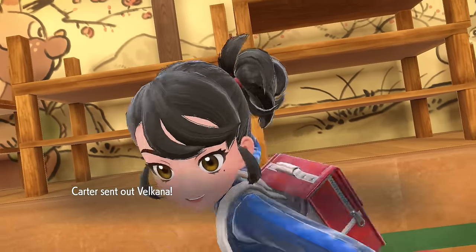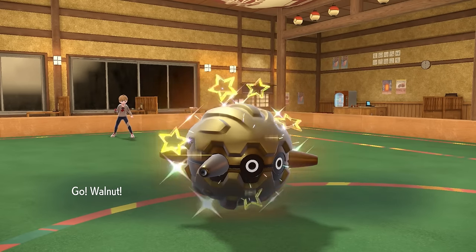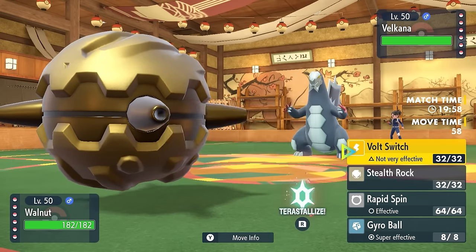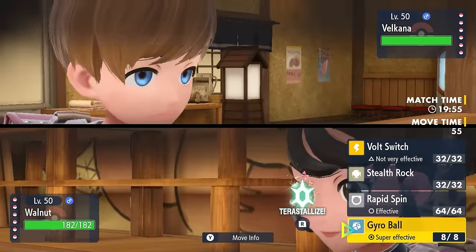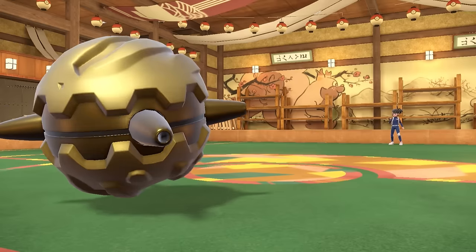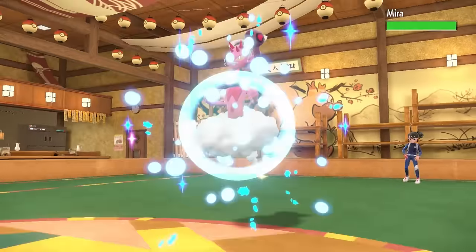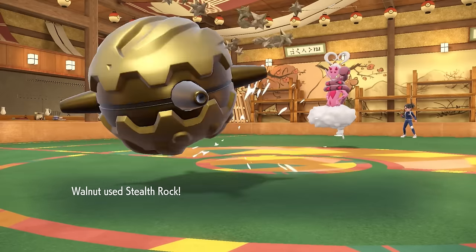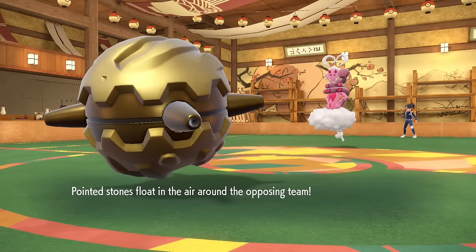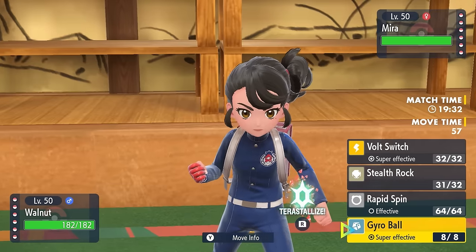My opponent leads off with the Baxcalibur right off the bat — extremely scary. I'm feeling like Forretress has a pretty solid lead opportunity here, so we toss out the Walnut. The golden balls are feeling pretty nice against Baxcalibur, and the thing probably doesn't want to set up against me. I go for the Stealth Rock because I imagine they'll likely switch out, and they definitely do get out of there. I'm able to get up my Stealth Rock, and that's going to be super important as they decide to go into Enamorus.